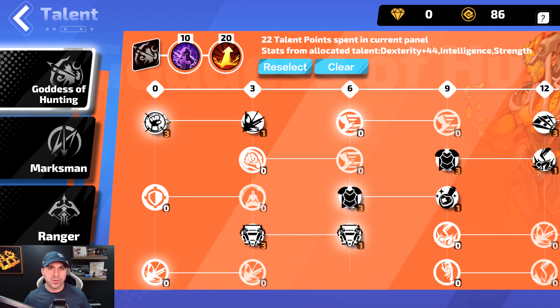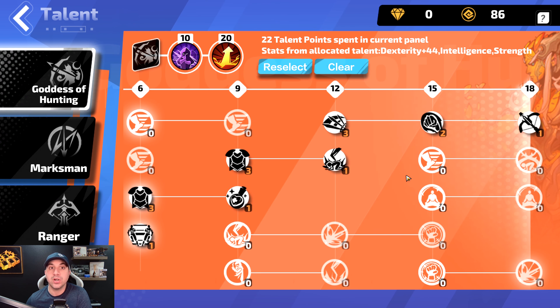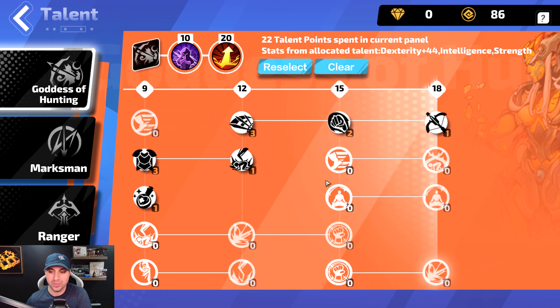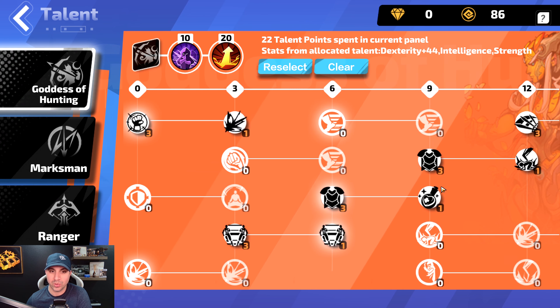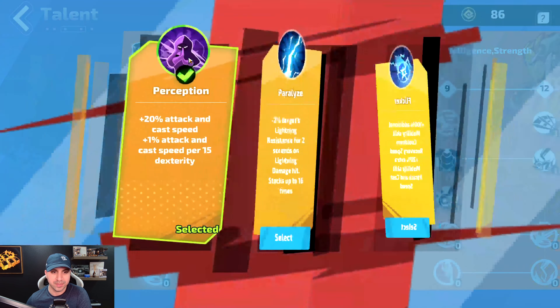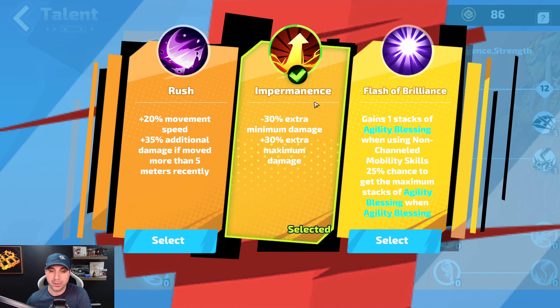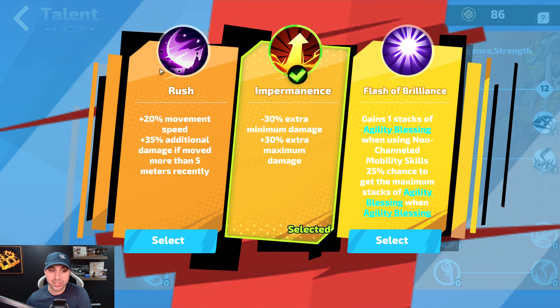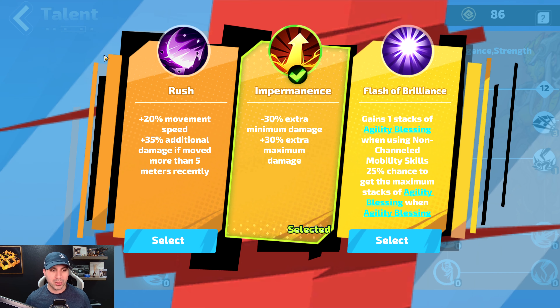Moving over to the talents for this build. We are level 92. Starting with Goddess of Hunting — I will scroll through it slowly so you can see everything I took. It would take far too long to read every single one. First talent node we have Perception, second we have Impermeance. You can take Rush as well if you want the additional movement speed. Basically in my preference: damage, speed — you could take either, they both work great.